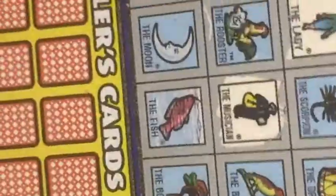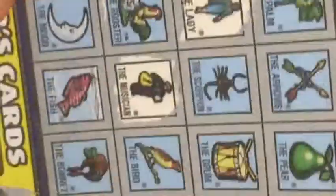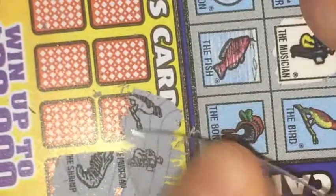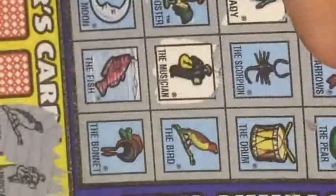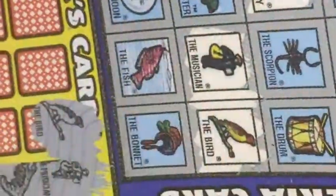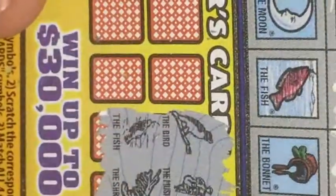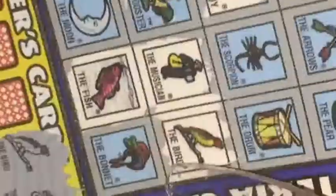Next, shrimp - no shrimp, you guys can see there. So out of four, two out of four right now. Not doing too good, but let's see. Bird is next - do you have the bird? Right there. Okay, the fish - and as you guys can see right here above, you have fish. Alright, cool.